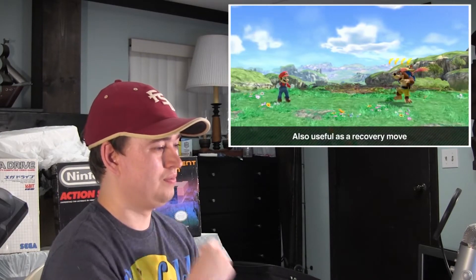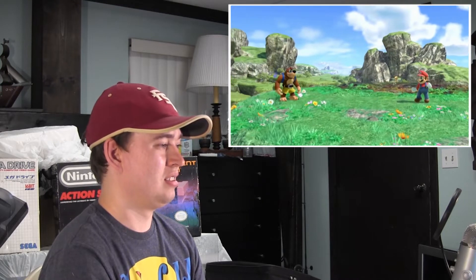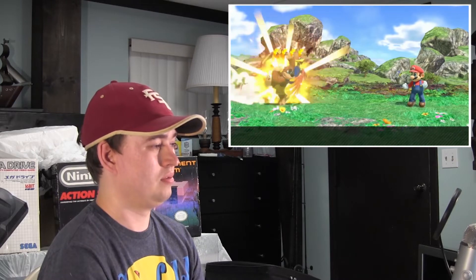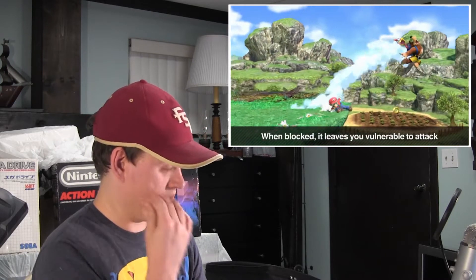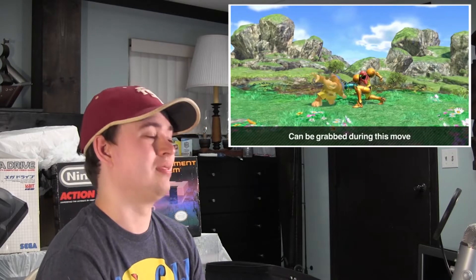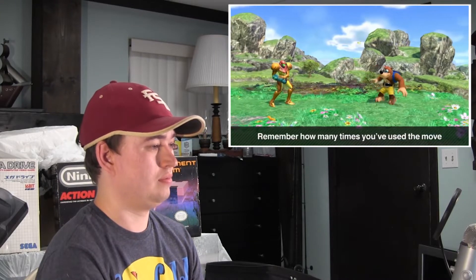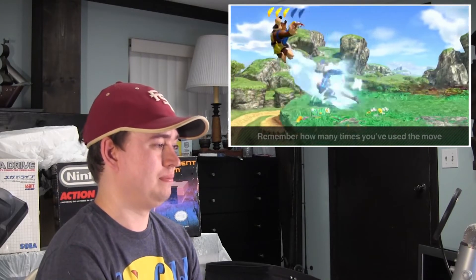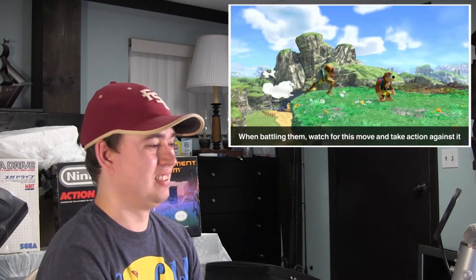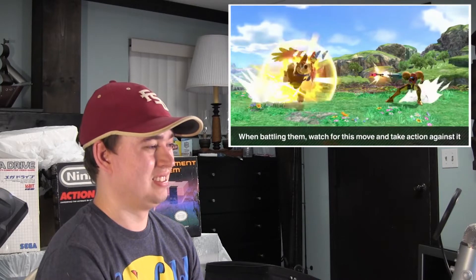You can use Wonder Wing as a recovery option. And since it's likely to trump counterattacks it doesn't have many disadvantages, but it does have a weak point. If it's blocked with a shield, you'll be wide open to attack. In addition, you can be grabbed during this move. Keep track of how many Wonder Wing uses you have left. And when fighting against Banjo and Kazooie, make sure to take action against this attack and keep an eye on it.